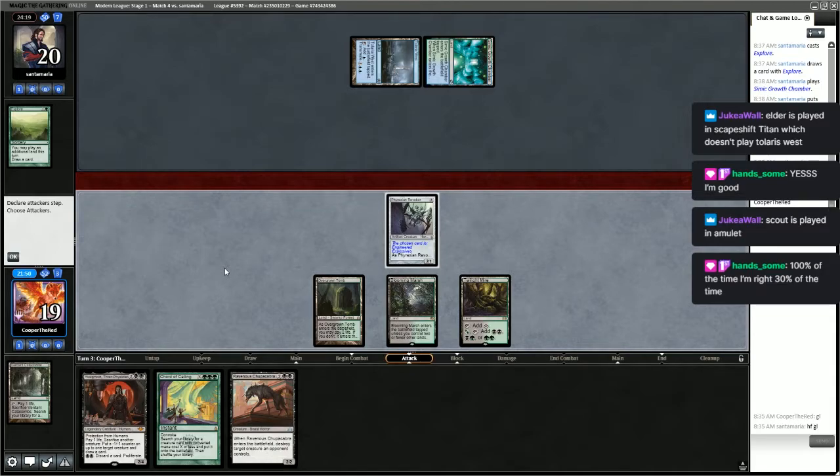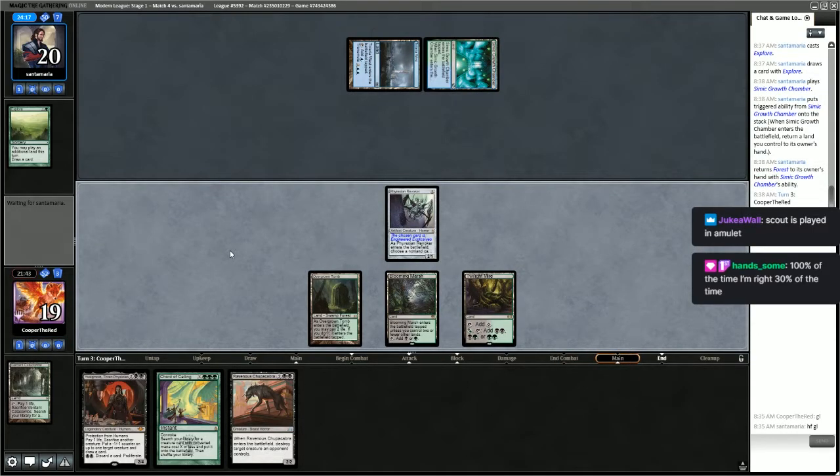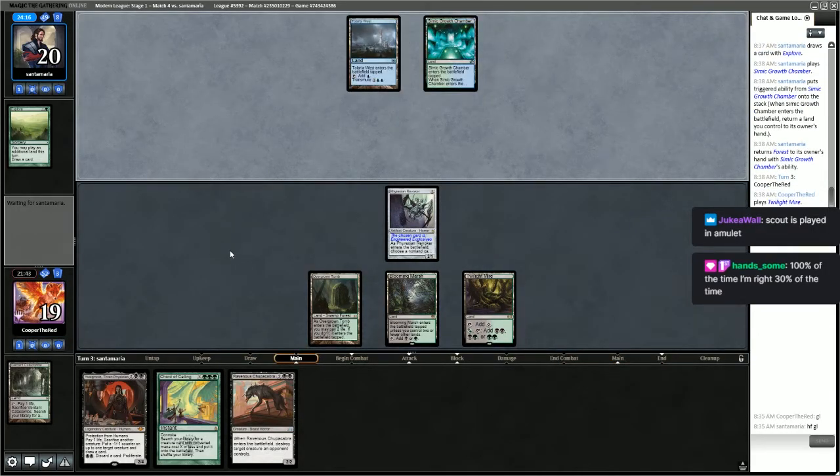Elder is played in Scapeshift Titan, which doesn't play Tolaria West. And Scout is played in Amulet. Things have changed quite a bit since I was familiar with the Titan decks — there are quite a few options on which way you can go now.